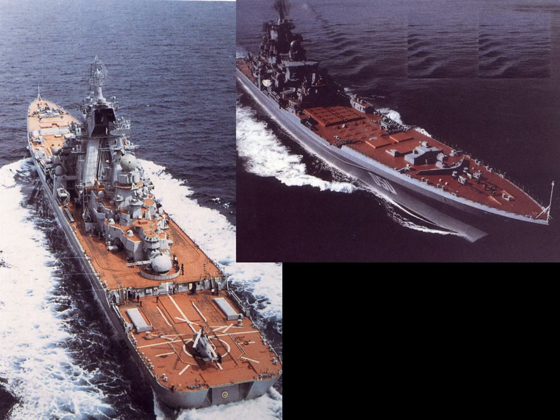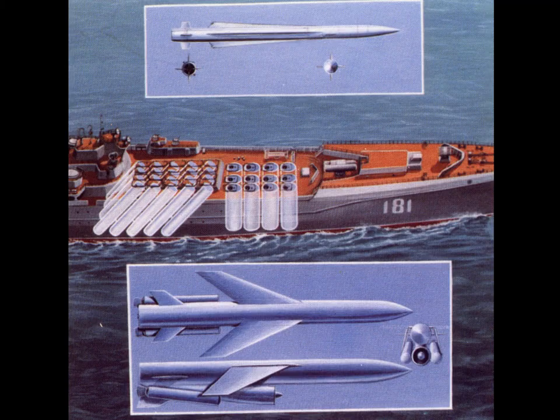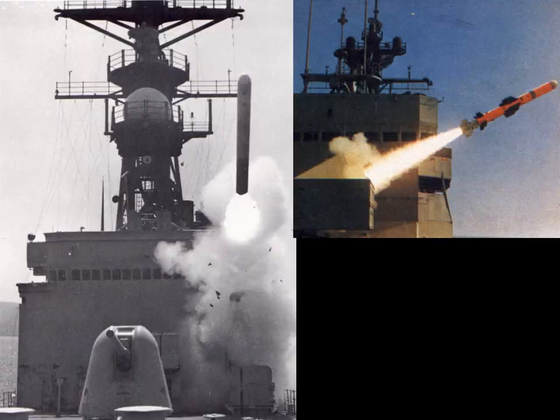This is the Soviet Kirov nuclear battle cruiser, about the largest cruiser in the world. It had a large array of missile launchers. These include 20 SS-N-19 nuclear warhead Shipwreck missiles and 12 SA-N-6 surface-to-air missiles — all very large missiles.